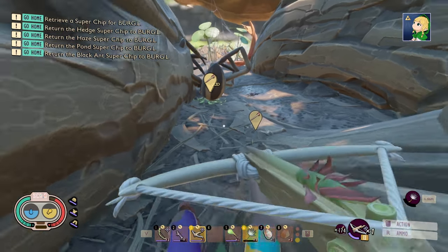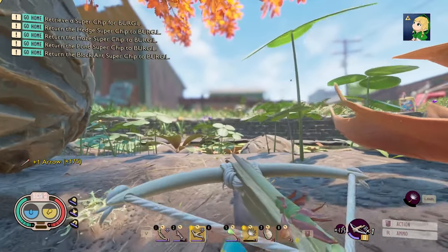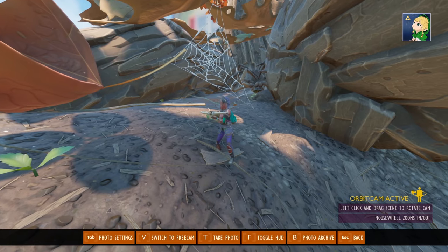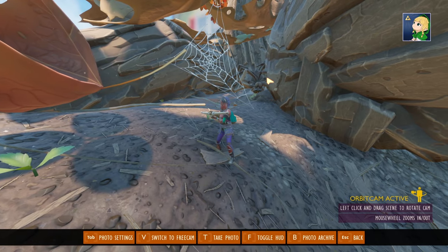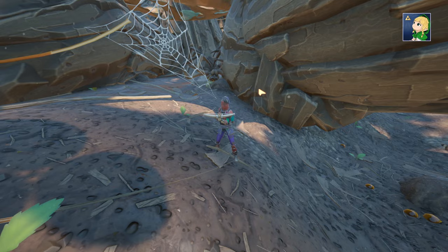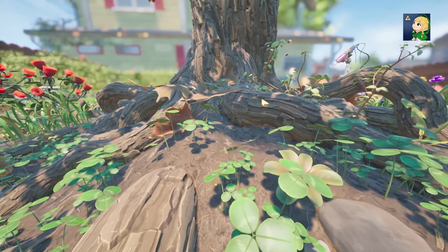And there we go — third free wolf spider kill. Hopefully this helps anybody who is having trouble getting these wolves. It is always difficult in the beginning, especially as they do jump. These are three safe locations that should help you out. As always, be kind, stay legendary, and may the Triforce always be with you. Hylian Mom out.